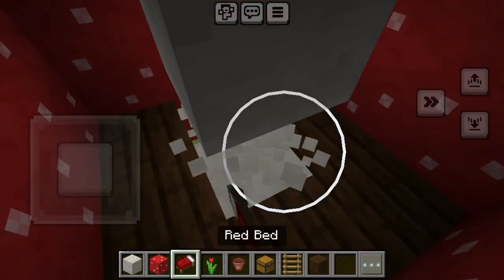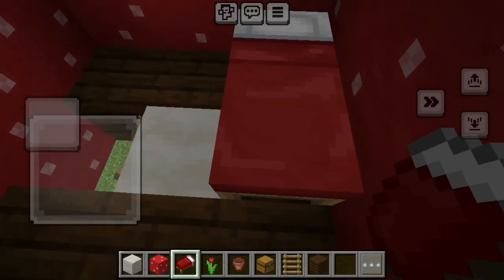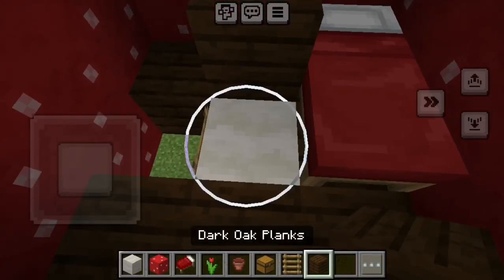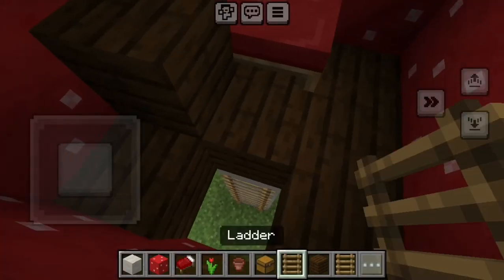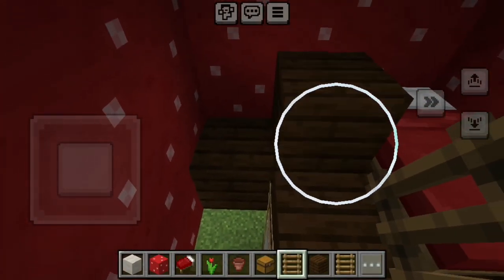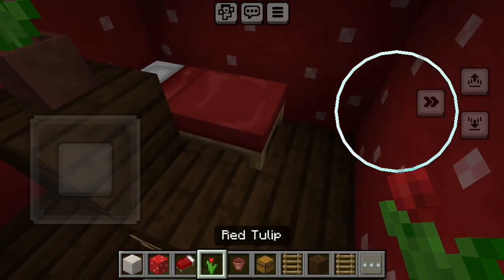So the next thing you need to do is knock out the centre of the mushroom, the centre stalk, and then place a bed and then you can place whatever you like. You can also knock out that one to make it look a bit neater and place a ladder. Add a flower pot and a flower if you want to, or you can add whatever you like.